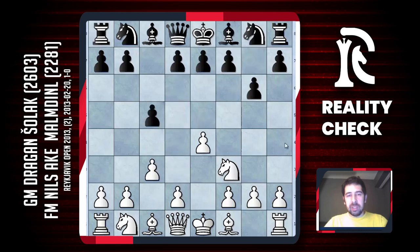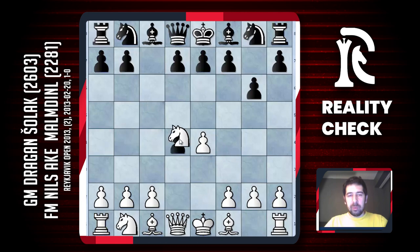Black might try to play d5 instead. I don't know what happens after e5 — maybe this is a possible move. I decided to play d4 since I was preparing for the position my opponent plays. I wanted to play this opening today, but I was surprised on move 3 by Bg7, and now I didn't know too much about this position.